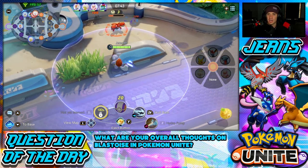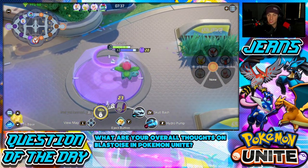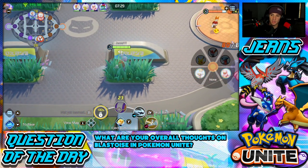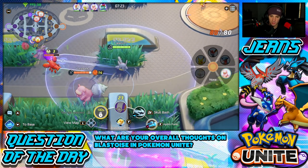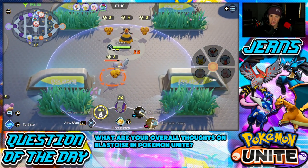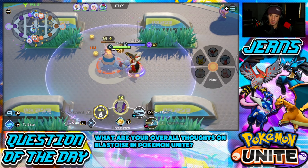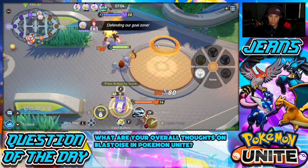I want to get levels early on especially with this Pokemon since we get Hydro Pump at level five — bigger pushback, bigger damage. For now I chill under tower and wait for these guys to make a move. I'm going to grab this Corphish at the seven-minute mark since Drednaw will spawn. Getting Drednaw right off the rip gives your whole team XP and a nice early lead. I spot an opponent trying to come in and there's their Arcanine — let me push him back and go for an early score.